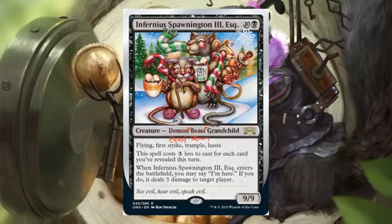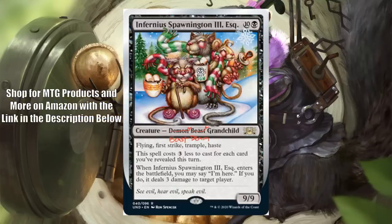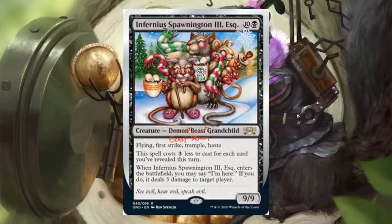Infernius Sponnington the Third Esquire — the whole family's there, of course there has to be another one. Costs black and ten, creature demon beast grandchild, though beast and demon are crossed off and replaced with each other — a callback to the older cards. It's a rare 9-9 with flying, first strike, trample, and haste. This spell costs three less to cast for each card you've revealed this turn. When it enters the battlefield, you may say 'I'm here' — if you do, it deals three damage to target player. Definitely a fun callback for fans of the old unsets.